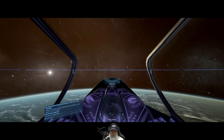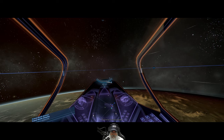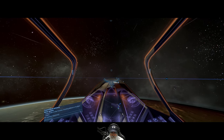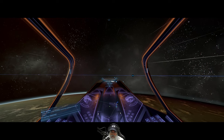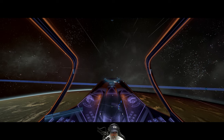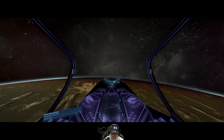Entering system — Bully Vision. It seems like the Paranid do a lot better job of keeping the xenon out than the Split and the Argon have. Or that could just be pure RNG for my particular seed — I don't know.